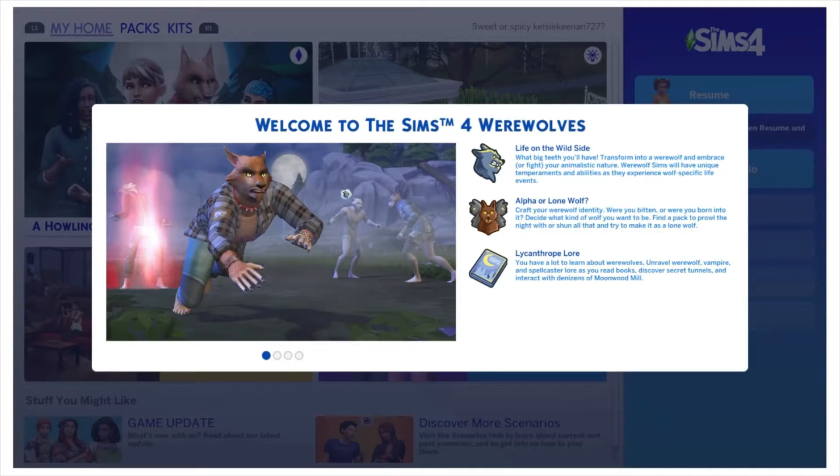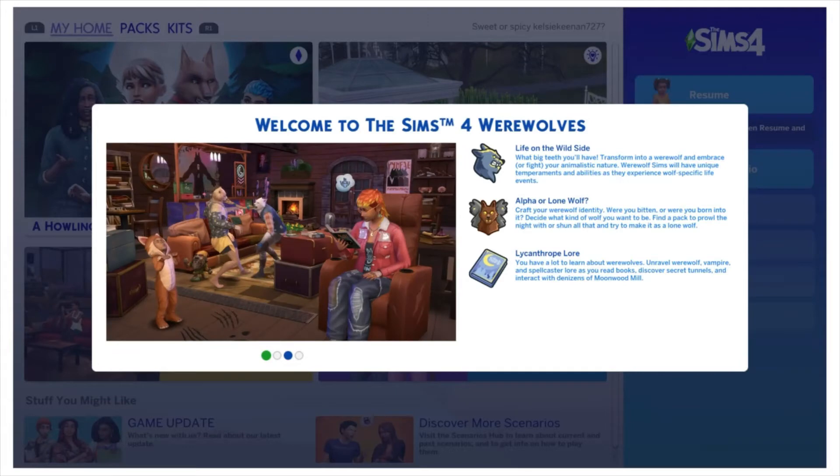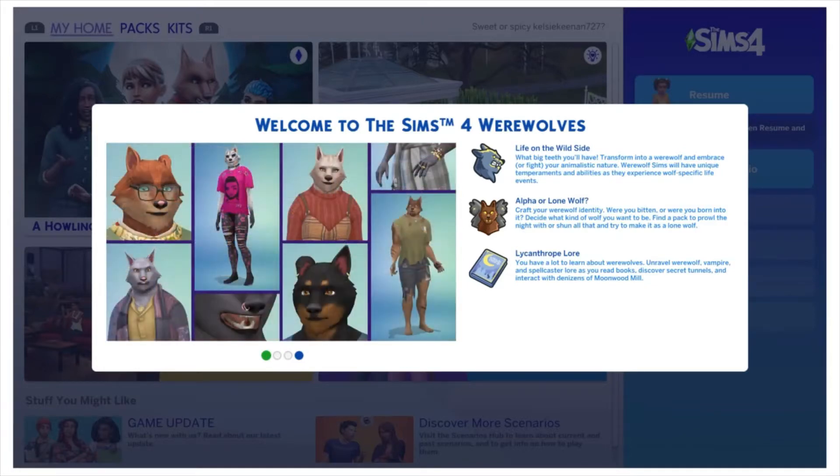Werewolf Sims will have unique temperaments and abilities as they experience wolf-specific life events. Alpha or lone wolf — craft your wolf identity. Were you bitten or were you born into it? Decide what kind of wolf you want to be. Find a pack to prowl the night with, or shun all that and try to make it as a lone wolf.